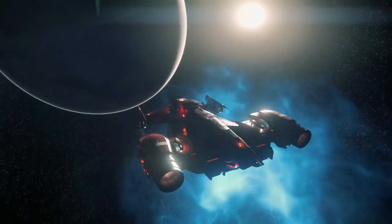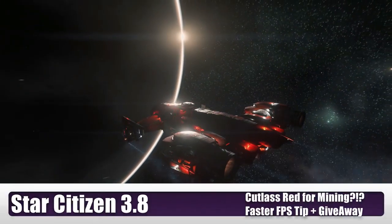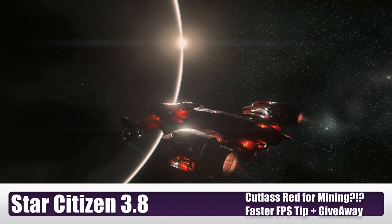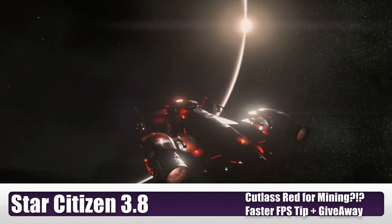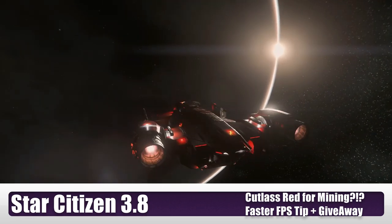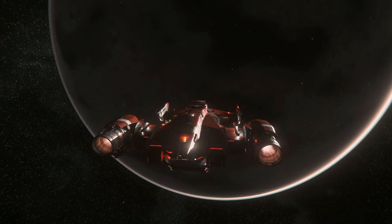The Cutlass Red has been out for a few weeks. People have been looking at this ship and reviewing it, but it has been holding some secrets in the deep lore that may make it one of the best FPS mining ships and one of the best mining support ships in the game.